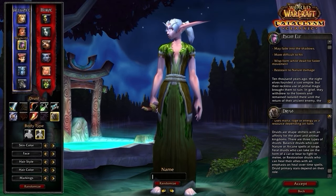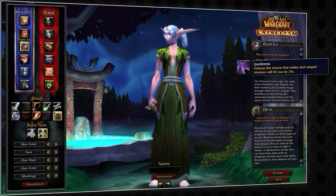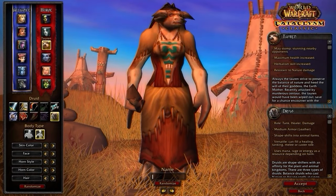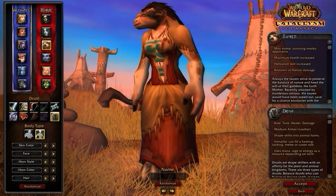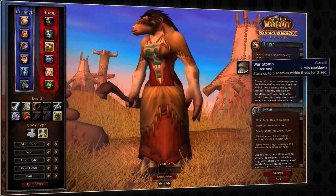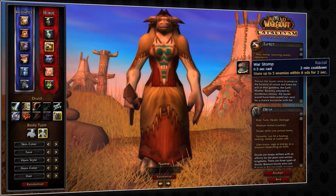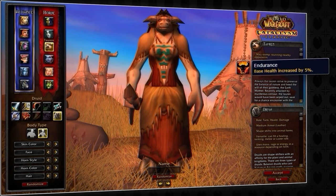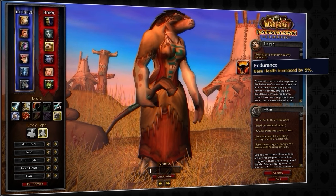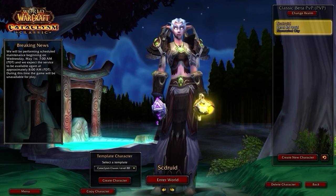Night Elf is also sleeper OP because of Quickness, which adds a very small chance for attacks to miss, and that even includes CC. For Horde, Tauren is by far your best option. Although weaker overall, War Stomp is still a pretty good active ability for Druids, as it can be comboed together with Cyclone for a small CC chain. Tauren also has some bonus HP, which is quite useful as a Resto Druid since you're a common target in Arena. But again, if you want to be optimal, just stick to Night Elf.